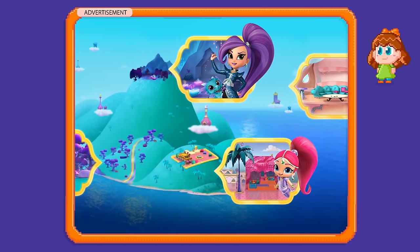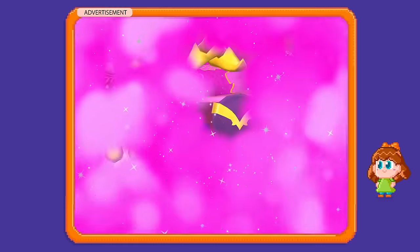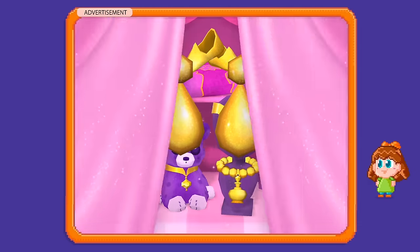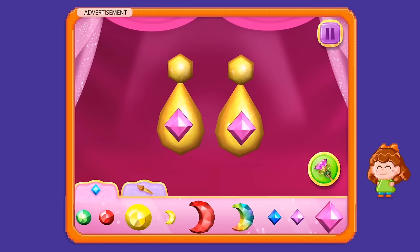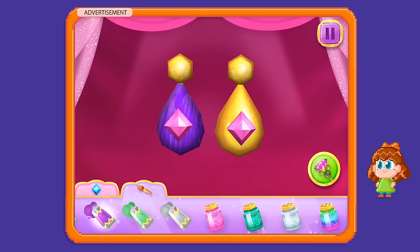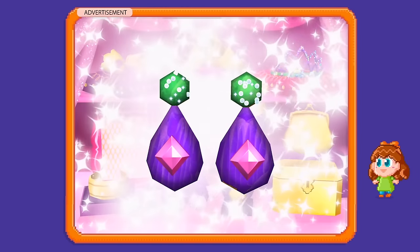There's a bunch of different games to choose from. Let's start with this one. It's time to decorate with Shimmer. Let's do the earrings. Perfect. Let's add some color. Let's add some glitter — so cute! And finally, some glitter. Zara-mazing!